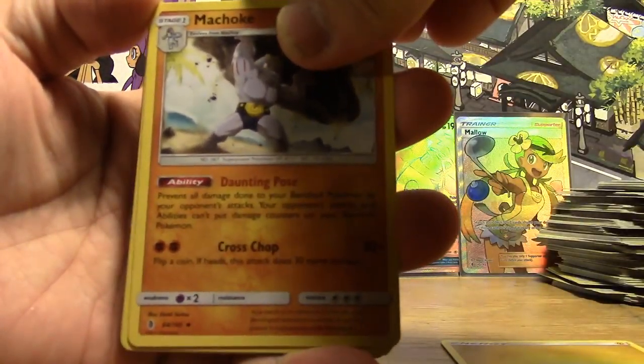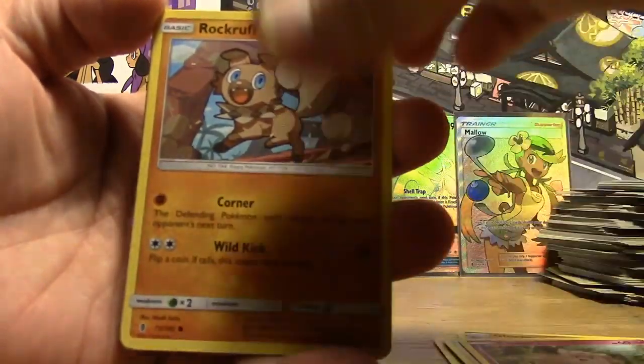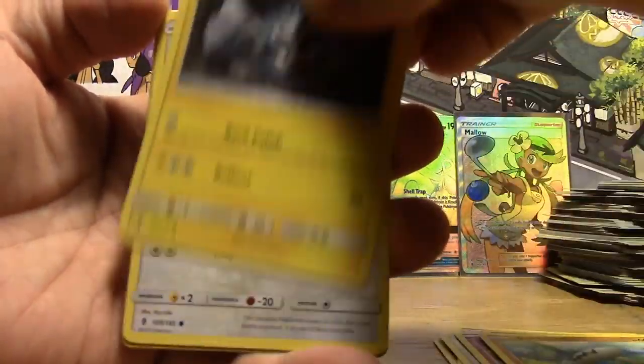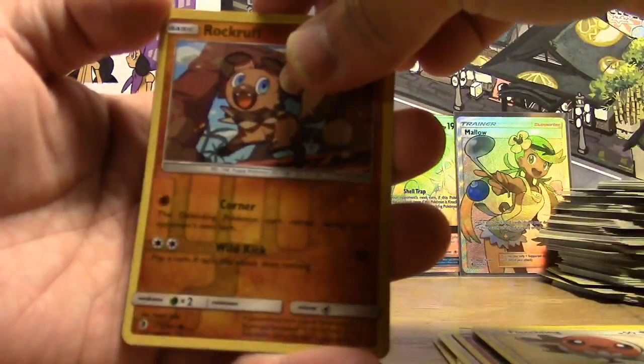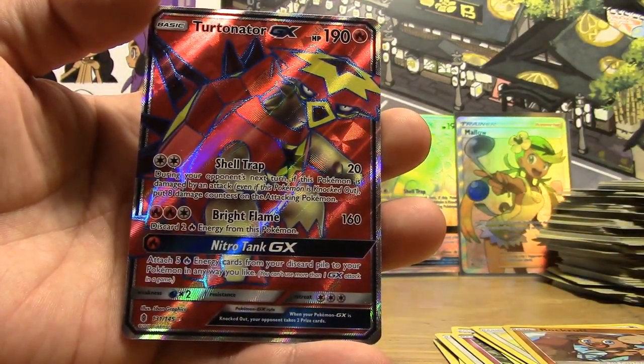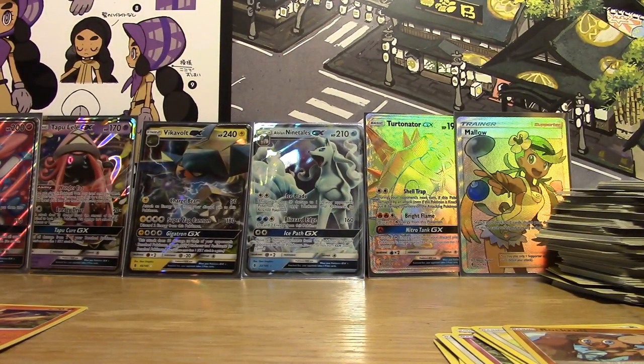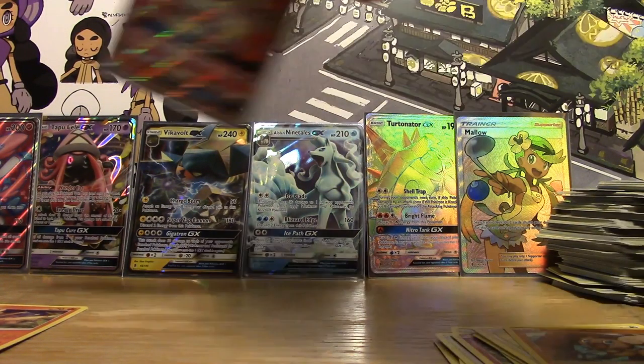Pack thirty: Electric Energy, Machoke, Gliscor, Komala, Clefairy, Rockruff, Barboach, Alolan Geodude, Fletchling, Reverse Rockruff... oh my gosh — an Incineroar GX! Full art! Full art! Oh my gosh, I had a hyper rare and we got a full art too. Oh my gosh, this is a great box!